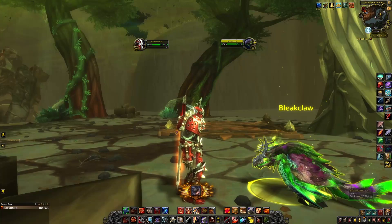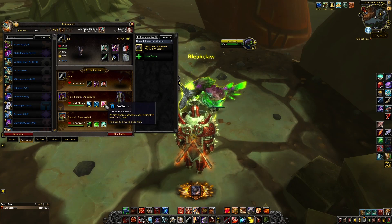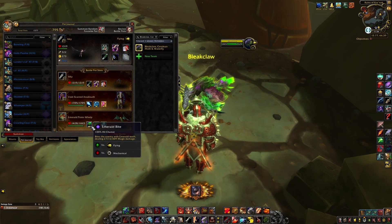I used Ikki with Black Claw and Flock, my favorite Void-Scarred Anubisath with Spirit Firebolt, Soul Rush and Deflection, and as always, Emerald Proto-Whelp with Emerald Bite, Emerald Presence and Emerald Dream.